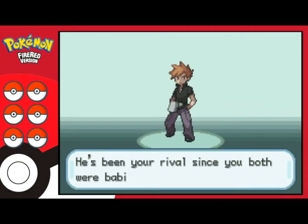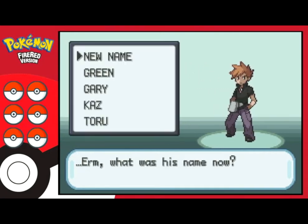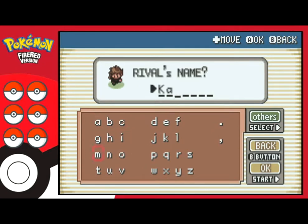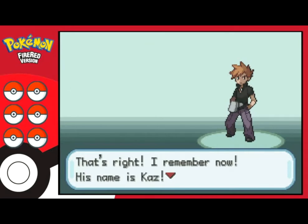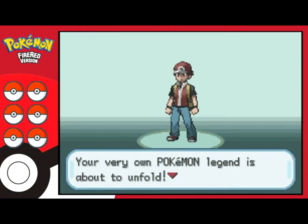Oak introduces the rival: 'It's my grandson — he's been your rival since you both were babies. What was his name now?' Let's go with 'cats' but in lowercase, because I won't be shouting his name every time. Let's be humane and use lowercase in our names. Oak then says 'That's right, I remember now — his name's cats.' Yeah, funny how I remember your grandson's name and you don't. 'Your very own Pokemon Legends is about to unfold!'